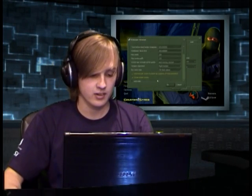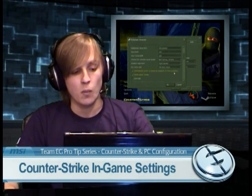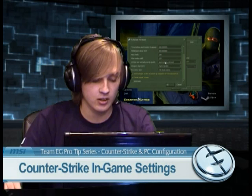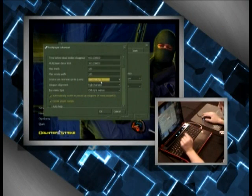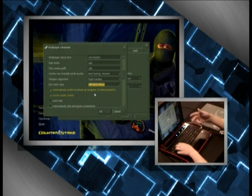Before hitting OK, go back to the multiplayer tab and hit Advanced. This shows a nice layout of things you could enter in the console, but it's easier to check them here. Smoke and gas grenades — spread quality best. Buy menu: I set it to old style. I don't like a big VGUI menu popping up on my screen — it delays movement. I like to move while I buy, because in the first five or six seconds of freeze time I'm talking with the team about strategy.